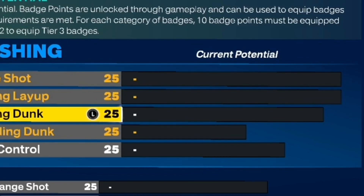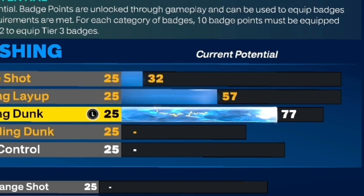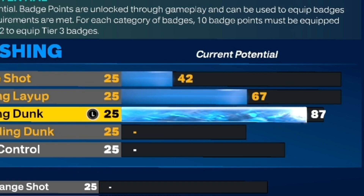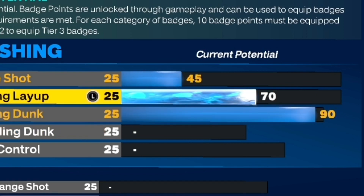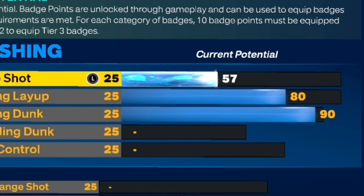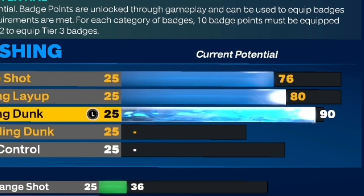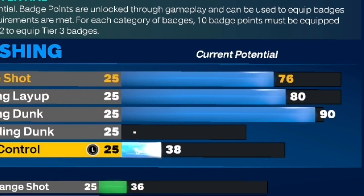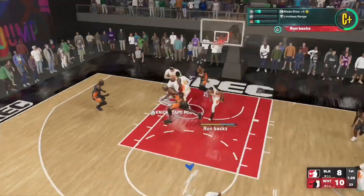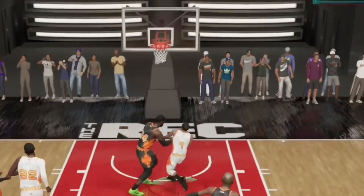For the driving dunk, you actually want to give yourself a 90. If you go to Derrick Rose's actual stats on the roster, you can see he actually has a 90 driving dunk, so this is perfectly fine. You also need an 80 driving layup so you can get all the good layup animations like circus or euro, things like that. Also a 76 close shot and a 44 post control.